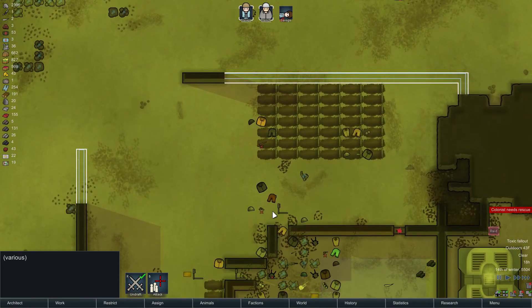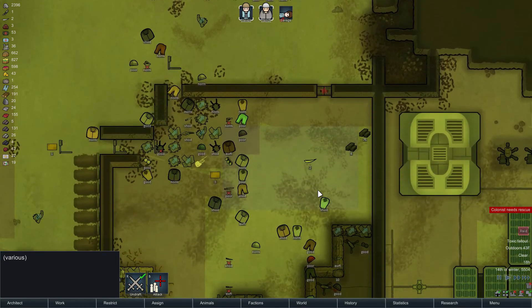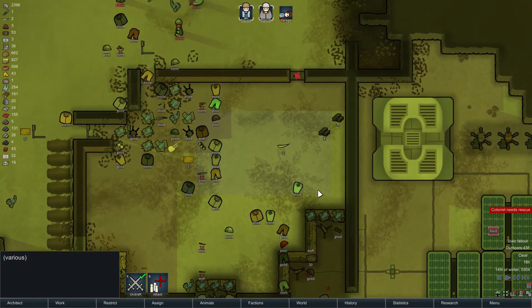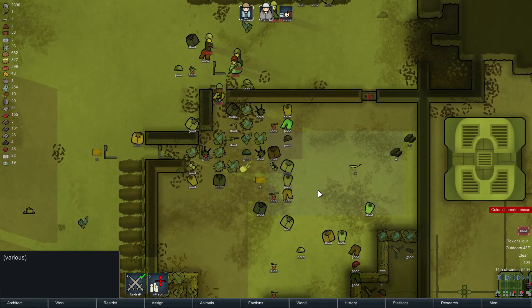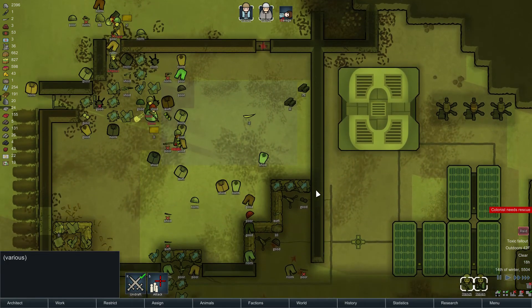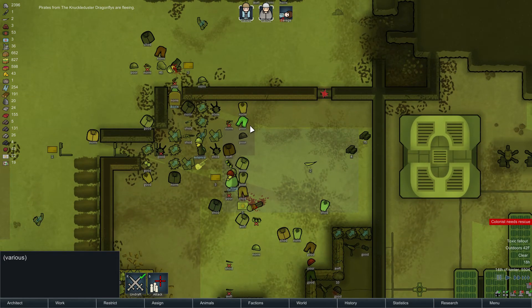Do I have any bombs out here that they could hit? I don't think I do. Oh boy, this is gonna be so bad. They got grenades too. Alright, one guy got hit. Alright, here comes the rocket launcher. They're fleeing. The guy with the rocket launcher is fleeing as well.